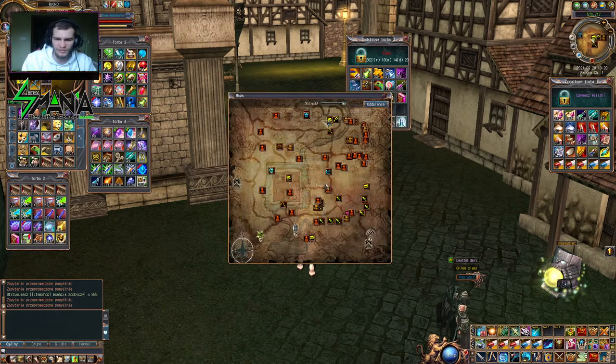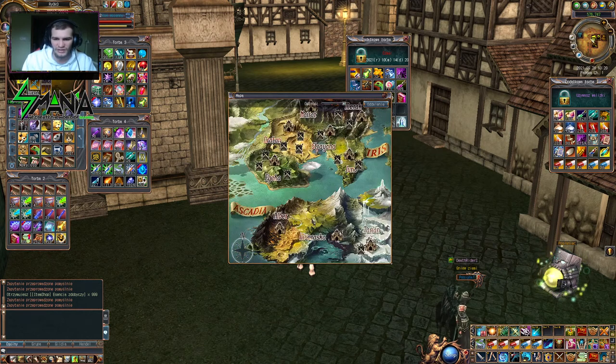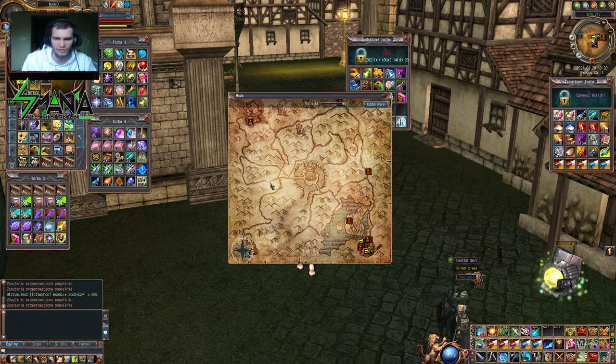Gdzie jeszcze można tych esek używać? Można je używać też w Tarjan, na tak zwanych Gulach - czyli tutaj, tu są te gule, tu w tym miejscu. No ale czy opłaca się? Tam dropią Kamienie niebiańskie na 5 levelu, które są potrzebne do ulepszania naszego ekwipunku.